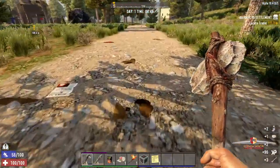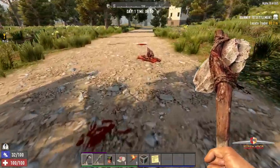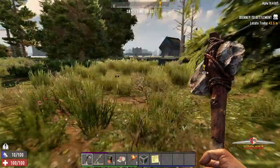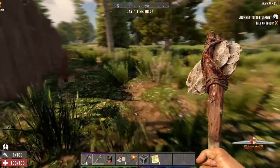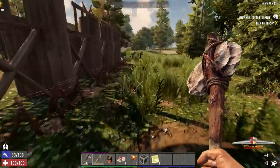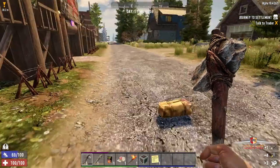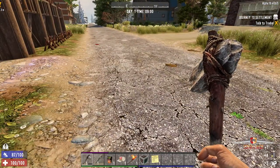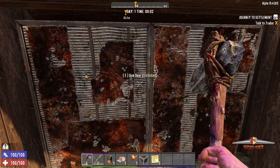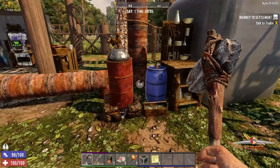Yes, animal fat! We need animal fat to make torches because the night time is dark. We have found the trader - yep, there it is. I gotta run around the front. More feathers - we want eggs because we need food, people. Hey, what's that? Oh I thought I heard music - when did they add music to Seven Days to Die? Mystery station.